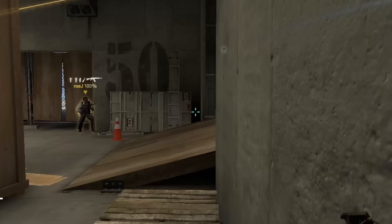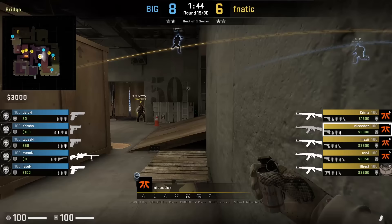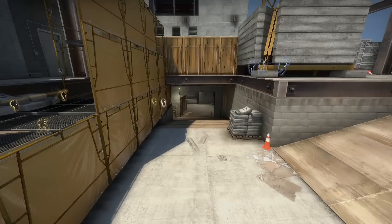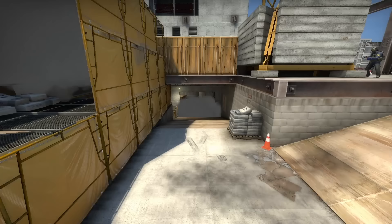Fnatic wait to see if BIG clan smokes ramp — they don't, so Niko das throws a one-way smoke: standing in the corner, aims in the open space between these walls, and left click throws. Roy peeks behind the cover of the smoke, giving him a one-way from ramp. However, no one from BIG peeks except for a jiggle peek from Crane.